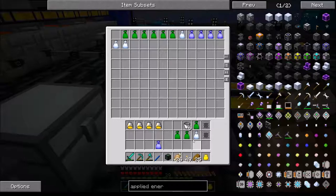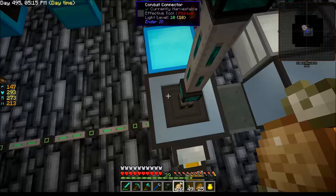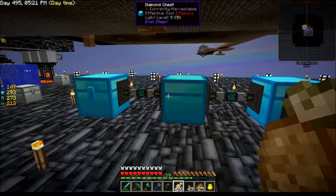I grab some loot bags, throw them in this chest right here, and they're hooked up to a pipe that shoots them straight into an autonomous activator. He opens them up and sends them into this first chest and it just goes through the chests until it gets to this last one. There are four chests just because it fills up quickly — it's nothing special, not fancy by any stretch.